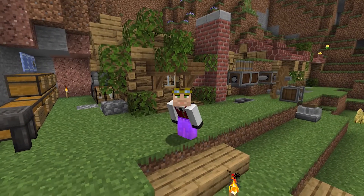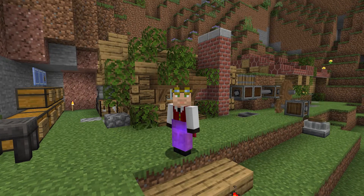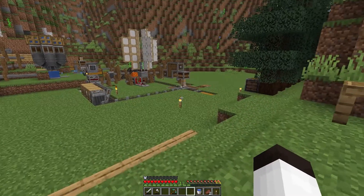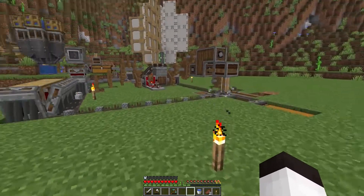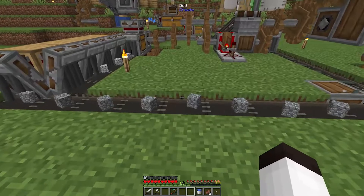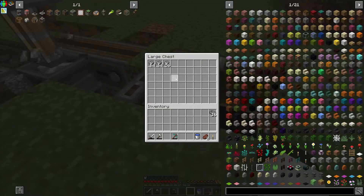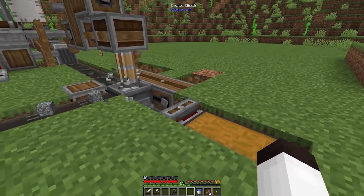Hello everybody, welcome back — this is Tinker 77. We're back on my Create world and we're going to get right into it. Last time we built this andesite alloy maker. It takes the andesite cobble from the mine and mixes it with the algal bricks to make andesite alloys. We basically have this process automated and that's excellent.